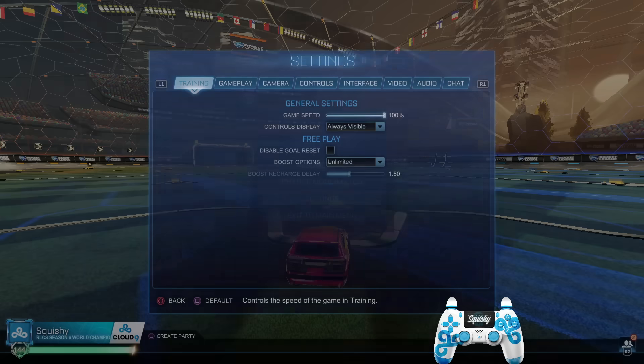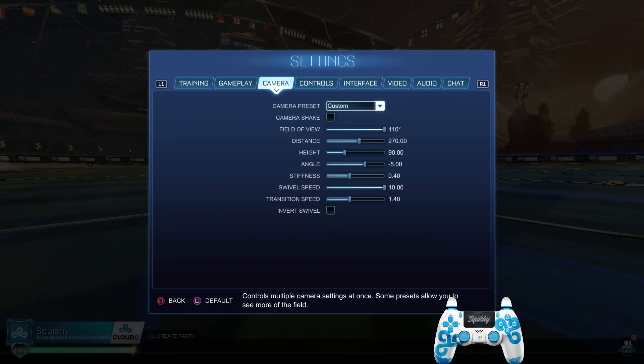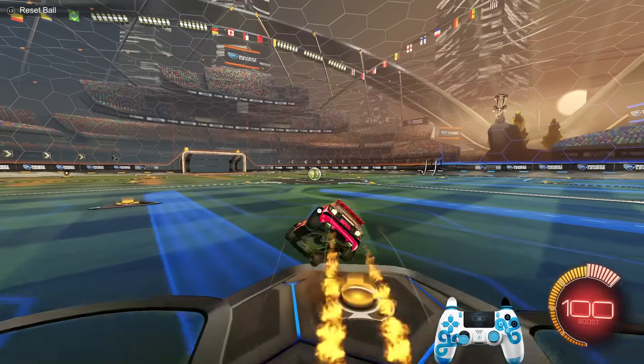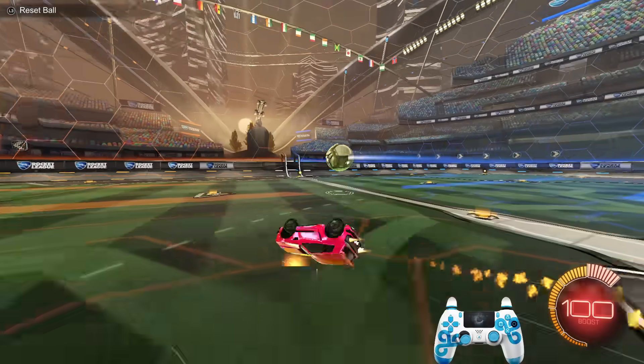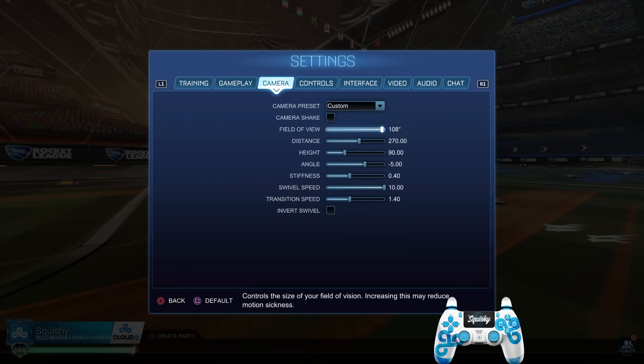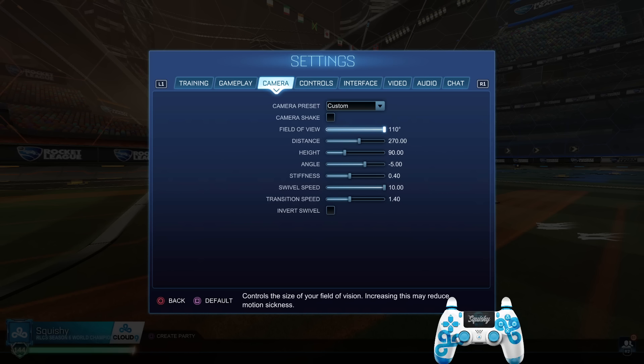Starting off with camera settings — the most important part. The most important thing that's the same across all pros I've seen is FOV is 110. There are very few examples now of 109 FOV; this used to be more prominent last year. Nowadays I don't really see 109 used much, so I would stick strictly on 110. Don't bother with 109 or 108, but if you are going to use anything in this range, the lowest I'd go is 108.